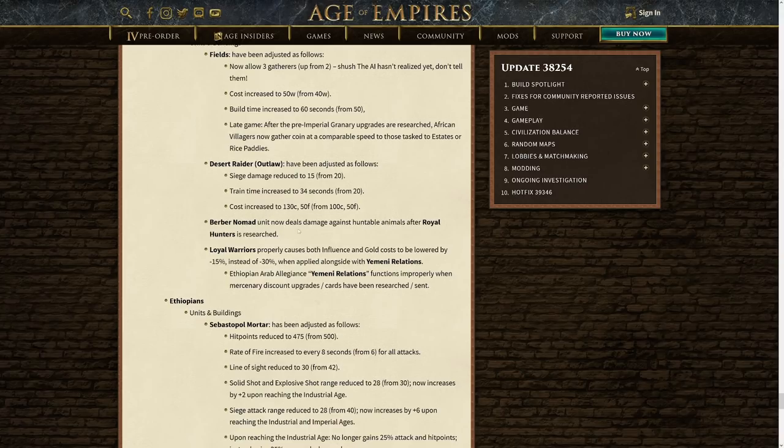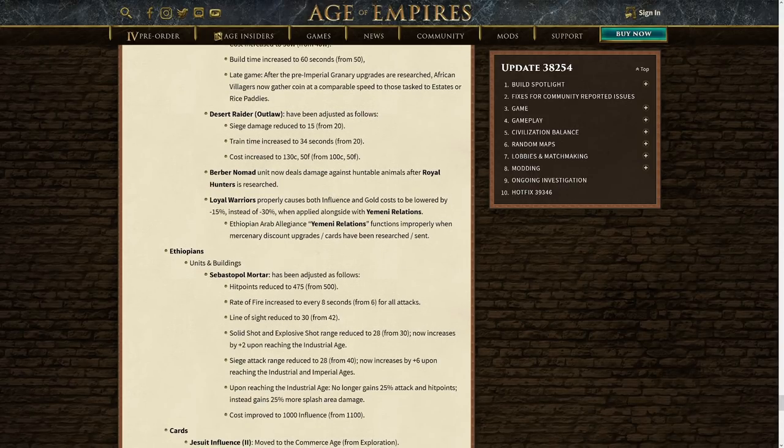Bourbon Nomads — the unit now deals damage against huntable animals after Royal Hunters is researched. This was something I actually picked up; for whatever reason it just didn't do damage to animals, which was weird. Loyal Warriors properly causes both influence and gold costs to be lowered by 15% instead of 30% — so yeah, you could get Mamelukes for like 20 gold. Glad that they fixed that; that was a bit fun.